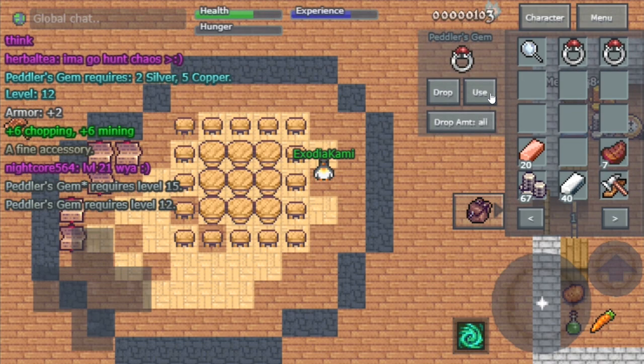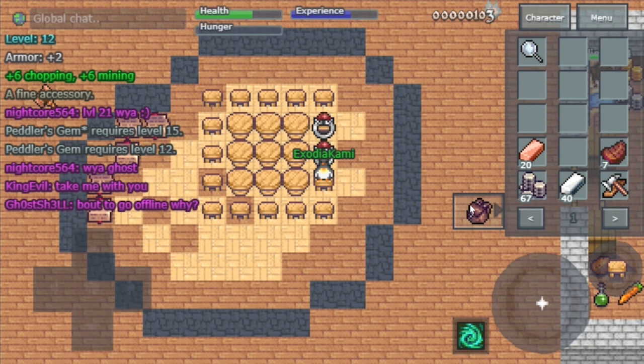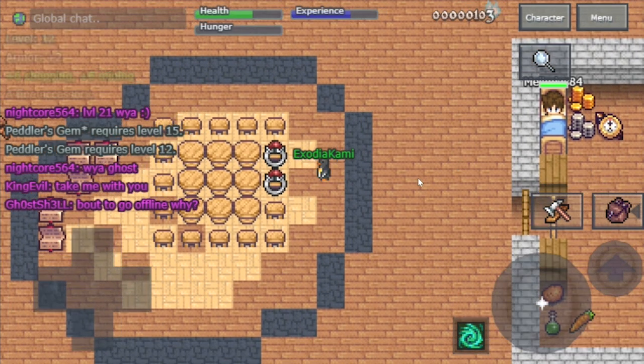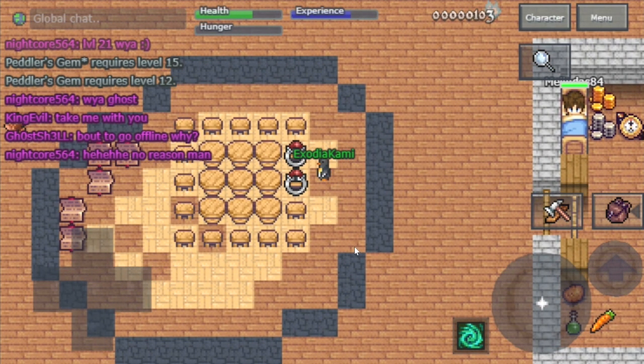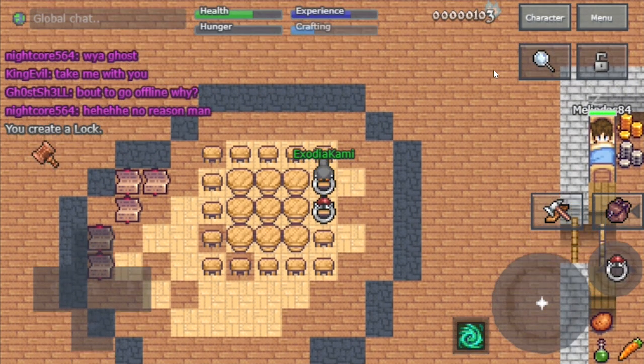You can equip up to two rings, so in total you'll get plus twelve chopping and plus twelve mining. This will definitely help you farm wood and stone.